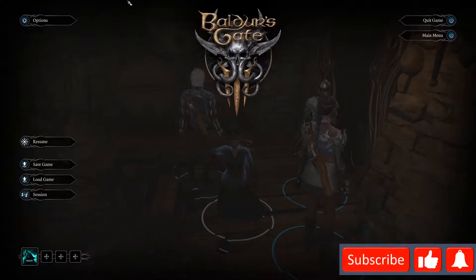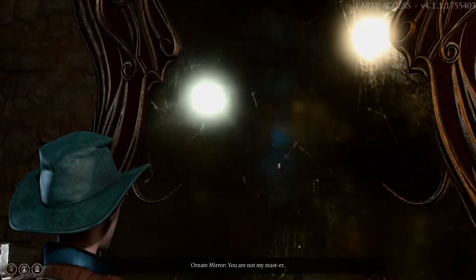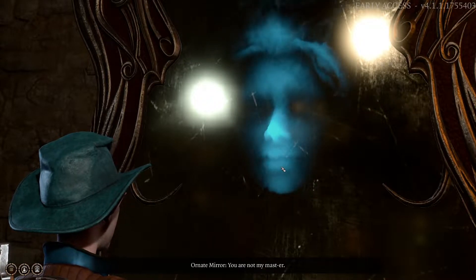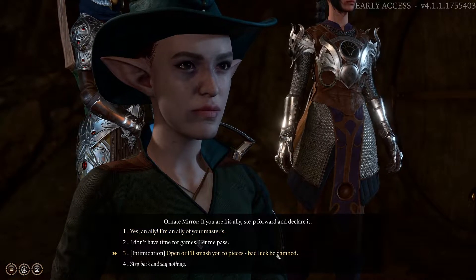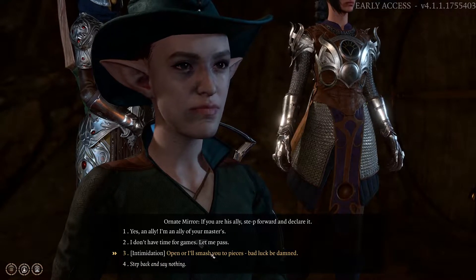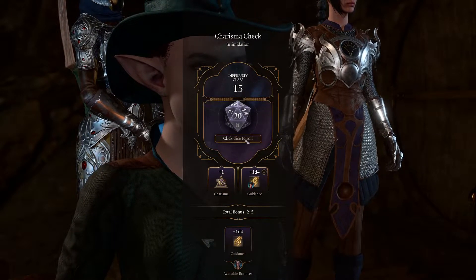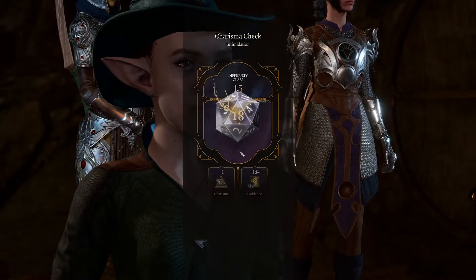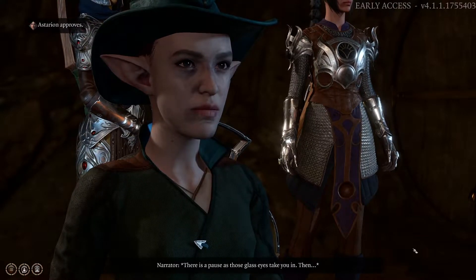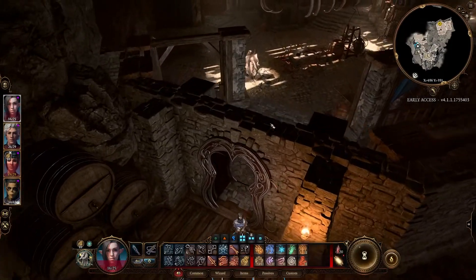Hello everyone, new guy here with the next episode of Let's Play Baldur's Gate 3. Previously we tried to talk to the mirror but didn't have luck, so this time we're going to use the intimidation route. In a gnome voice: 'Open or I'll smash you to pieces, bad luck be damned!' The door opens — don't waste a step.